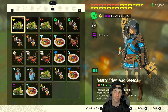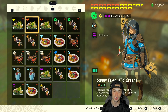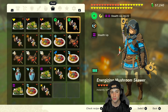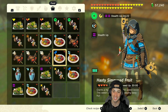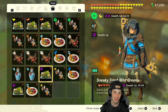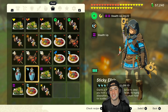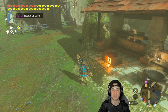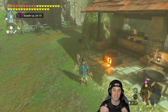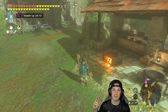That is all the recipes. To recap: Hearty Fried Wild Greens for hearts, Sunny Fried Wild Greens for gloom restore, stamina bar restore, attack boost, defense boost, cold resistant, heat resistant, speed up, swim speed up, stealth, glow, and slip resistant — 12 amazing recipes. That's gonna be it for today's video. If you did enjoy, smash that like button, and if you're new here click the subscribe button. You guys rock — stay positive and I'll catch you on the next one. Peace out.